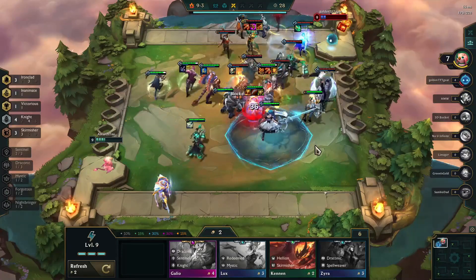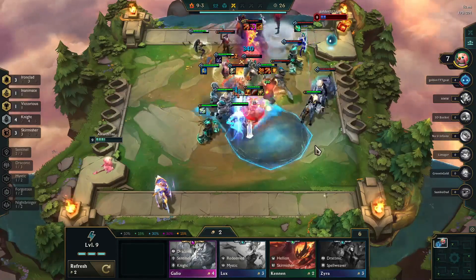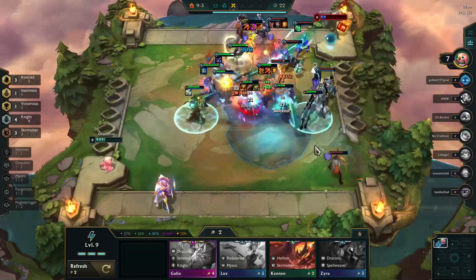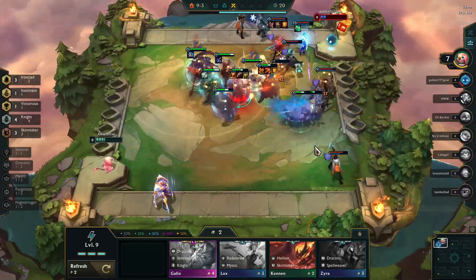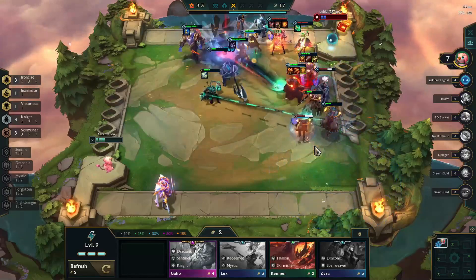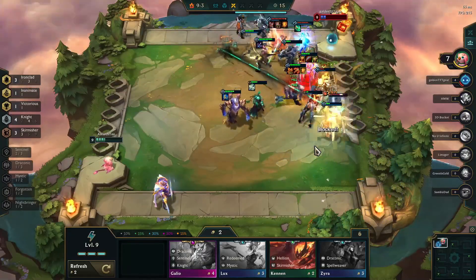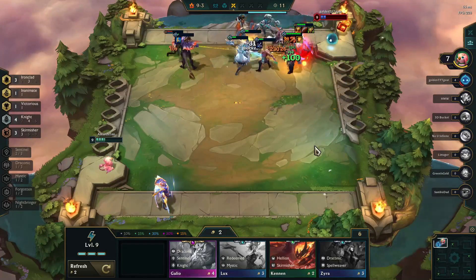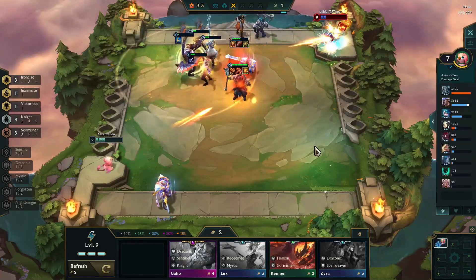For positioning, it'll depend a little bit on your items. If you have a Rapid Fire Cannon on Jax, you'll put him behind a front line of tanks. Otherwise, he can go right in the front — he should be tanky enough to hold on and keep going. Give this build a shot if you're looking for an easy build to use to climb, but a lot of the higher level champs are contested, so it doesn't always lead to victories.